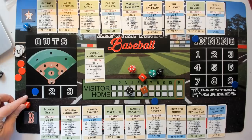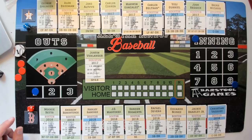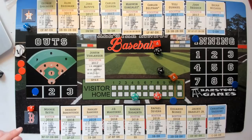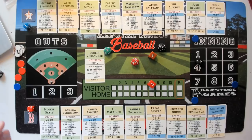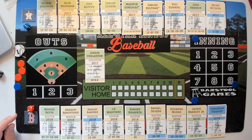Nunez facing Verlander — plus two for Verlander, not decreasing. Verlander wins it — strikeout, two down. Down to Jackie Bradley — righty-lefty, plus one to Verlander. Verlander wins on a 10 — ground out to first. Ball game over! Three to two victory for the Astros! It got a little interesting in the ninth with Devers cranking a two-run shot, but Verlander and the Astros hang on to win in this inaugural game of All-Star Lineup Baseball.